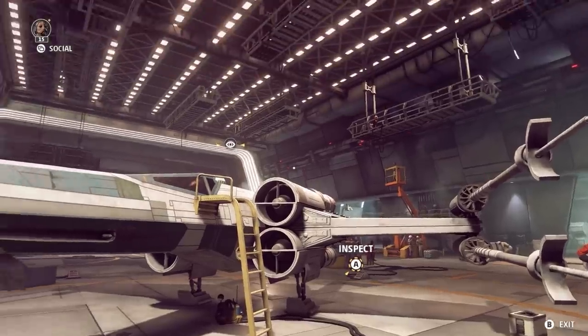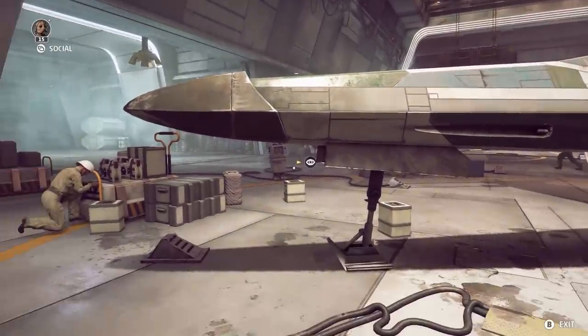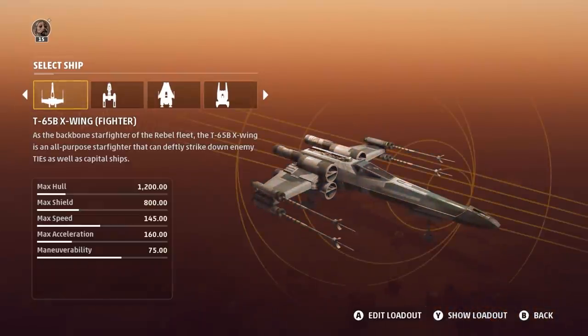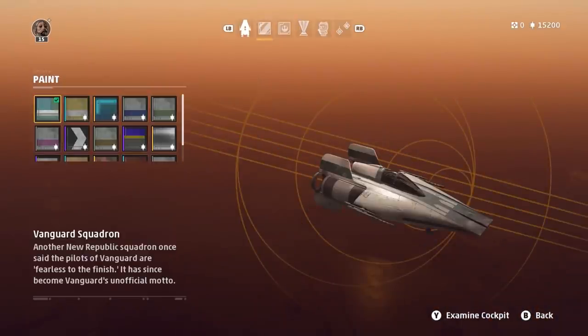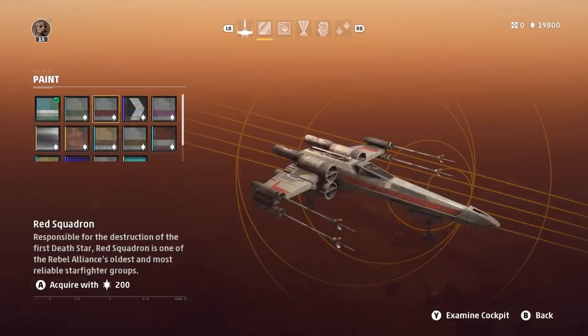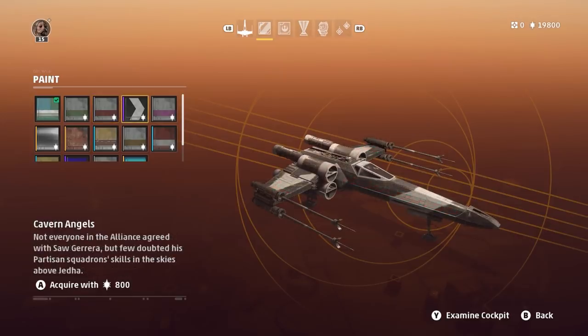On to all the cosmetic customization options for each starfighter. Each fighter in the New Republic and Empire has mostly the same customization options, but there are a few differences and variations. Vanguard Squadron is the squadron you'll play alongside in the Star Wars Squadrons story. Green Squadron make an appearance in Return of the Jedi and Rogue One. Red Squadron are the most recognizable X-Wing Squadron, responsible for destroying the first Death Star — this is the squadron Luke flew in. Cavern Angels is Saw Gerrera's Squadron, flown by the Partisans.